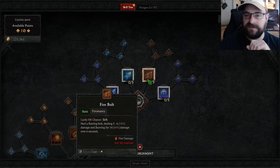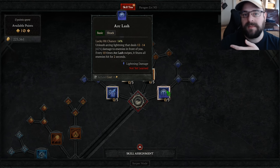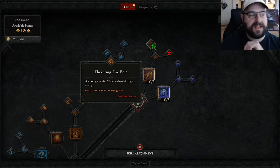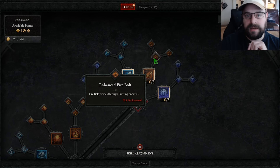One, because it's ranged and I don't like how Arclash forces me to play melee. Two, it actually generates you more mana — for two reasons: the Flickering Firebolt and the Enhanced Firebolt makes Firebolt pierce through burning enemies, so it's actually going to hit more enemies. So it actually may be higher DPS because you're using it from range and it's going through burning enemies.